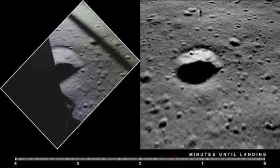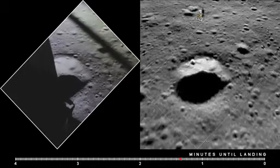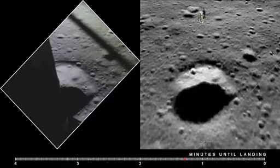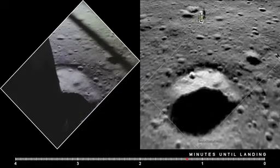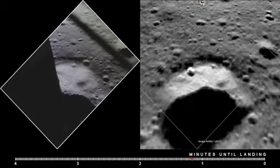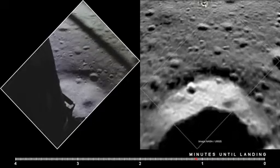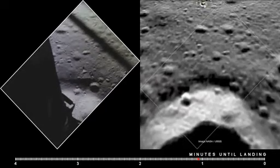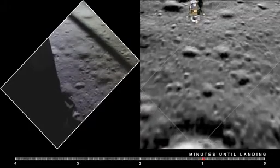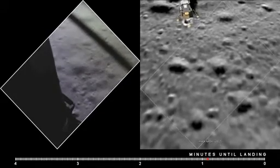2 and a half down. 220 feet. 13 forward. 5 forward, coming down nicely. 200 feet, 4 and a half down, 5 and a half down. We've been 60. 6 and a half down, 5 and a half down. 9 forward. 20 feet. 100 feet, 3 and a half down, 9 forward.